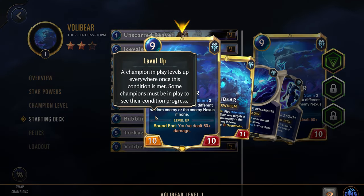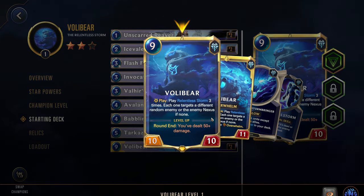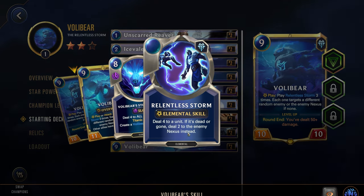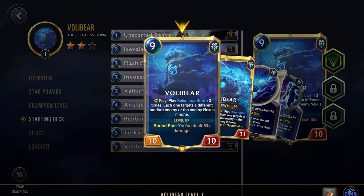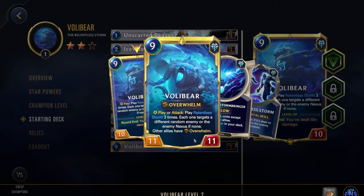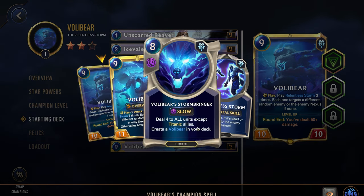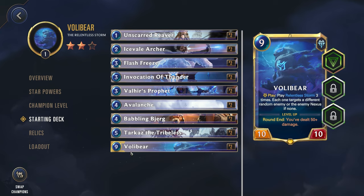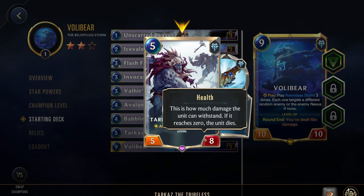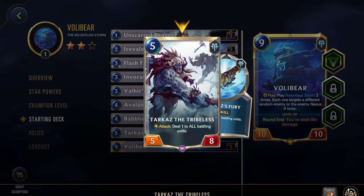Last up we have Volibear — nine cost, ten-ten. A massive unit, but you will be getting that cost reduction. His play effect is Relentless Storm three times, each targeting a different random enemy or the enemy nexus if none — dealing four to a unit, then if it's dead or gone, dealing two to the enemy nexus instead. His level up requires you've dealt 50 damage to the enemy, then he goes to an eleven-eleven, and on attack also plays Relentless Storm, with him and all allies gaining Overwhelm. For his champion spell, it's deal four to all units except Titanic allies — fine if it kills your own units since it gives you more Sigils. Note that Tarkaz counts as a Titanic unit because of eight health, so don't accidentally spend all your Sigils intended for Volibear.